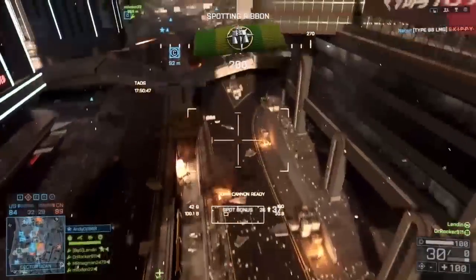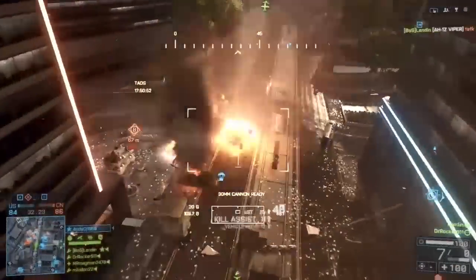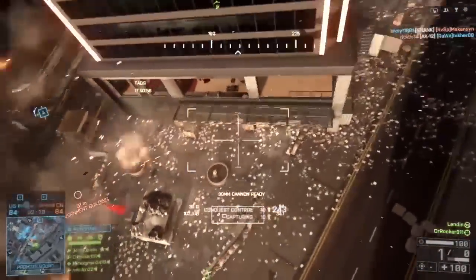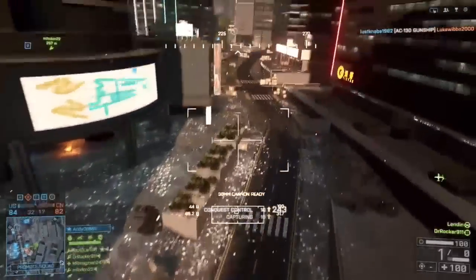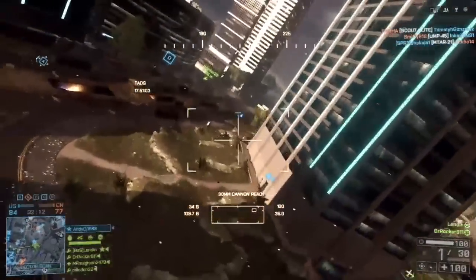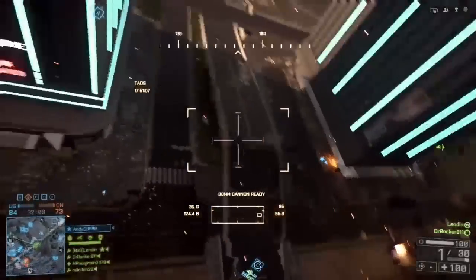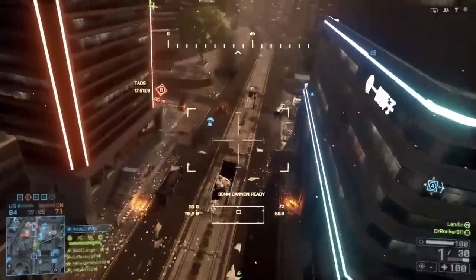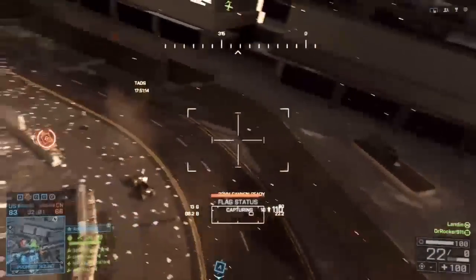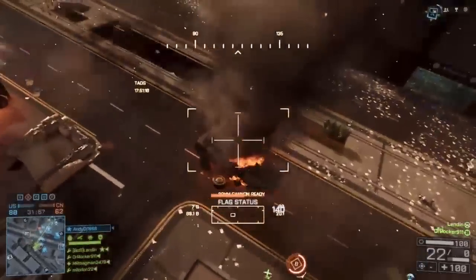The active radar reloads pretty fast on the mobile AA — I have it on there, it's really good. Here we're using the Zuni rockets on the attack helicopter. At first I thought it was just eight rockets compared to thirty on the Hydra, but those eight — if you get all eight onto a tank, the tank will just explode. They're really good.